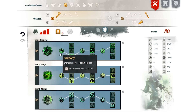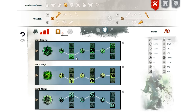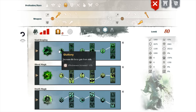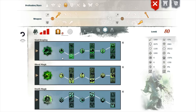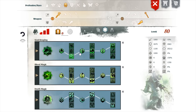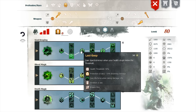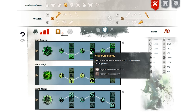First specialization is Soul Reaping. This is focused on your death shroud as well as your minions. You get increased life force gain from skills, increased movement speed while in shroud and reduced recharge. You also gain spectral armor when your health drops below 50%, which gives you protection and life force generation, and your life force drains slower while in shroud.